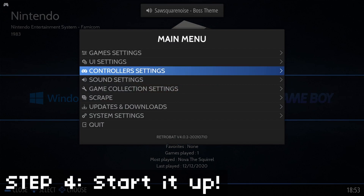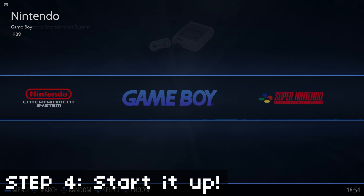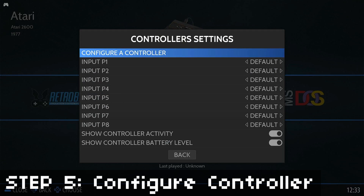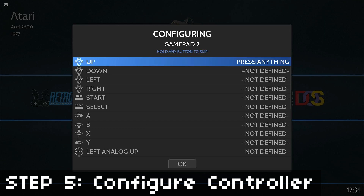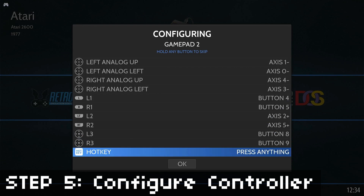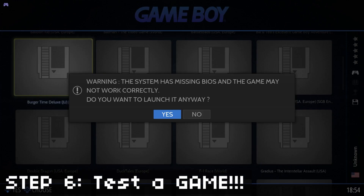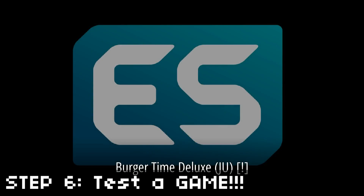By the way, the menu button is the Enter key on the keyboard, and Z and X on the keyboard are like A and B on a controller. Speaking of controllers, step 5 is to configure your controller. If your controller's not configured by default, just go into the menu, go to Configure Controller, and assign different buttons to different buttons on your controller. This will work for pretty much any controller, as long as it's detected. Step 6 is to just test the game — go into one of your game menus and you should see all your games listed for each system, as long as you put them in the correct directory.